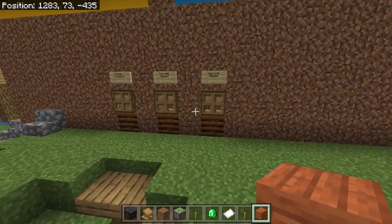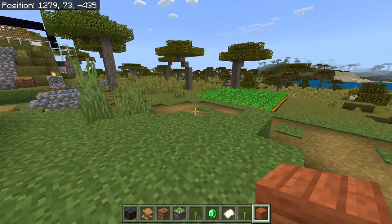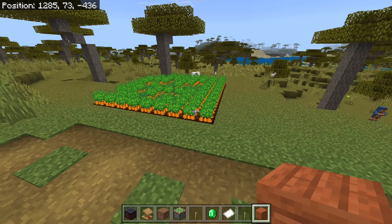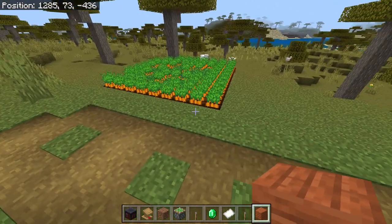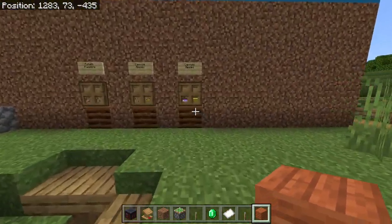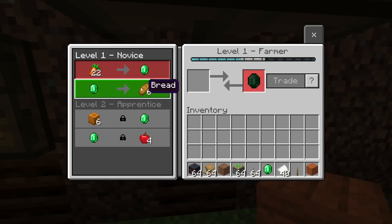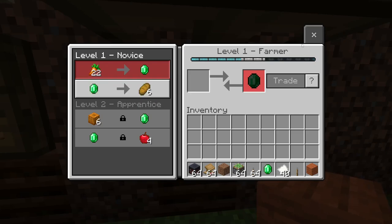Some of the key trades we're going to want right away are from farmers. Farmers can give us good trades — you've probably got crops going, you can collect everything and trade carrots for emeralds, then get better food as a result. But this farmer is very important because it has apples, and apples are a good segue to the next part.